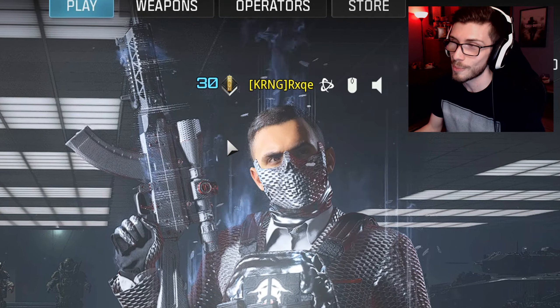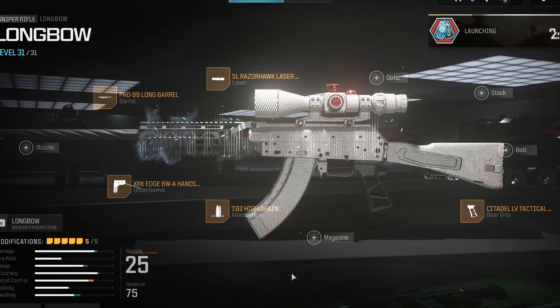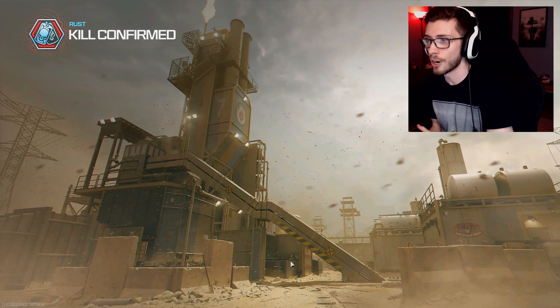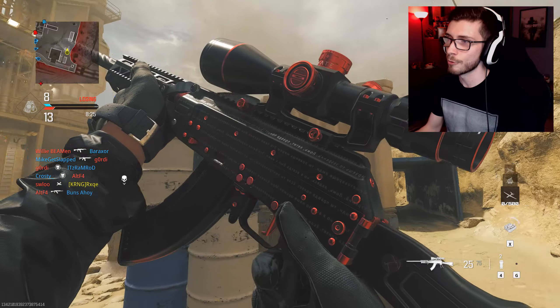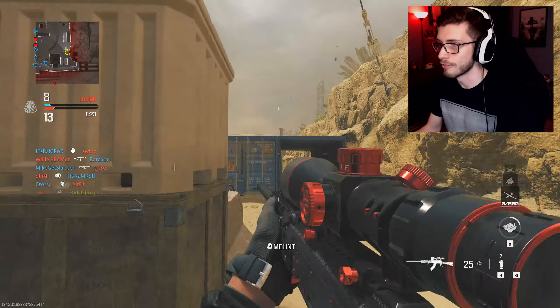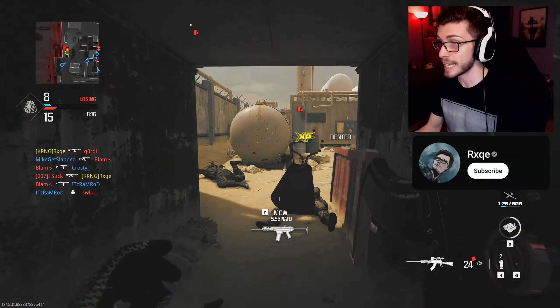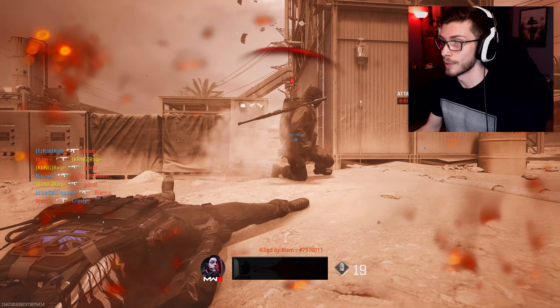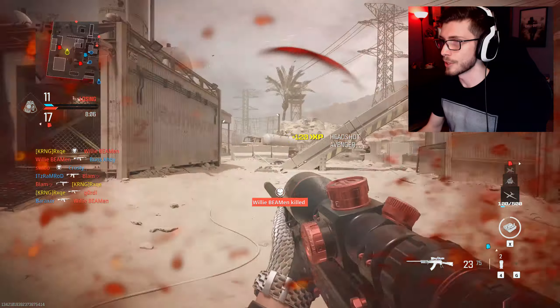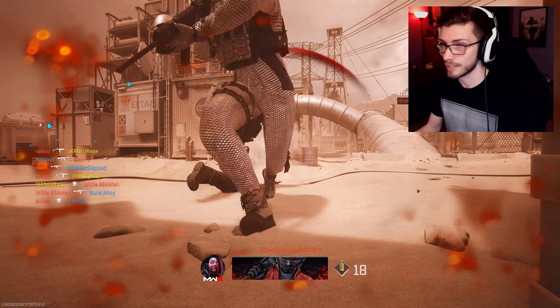I finally got access to the longbow. Here's the loadout I've been running on it, and I feel like I'm doing something wrong. This has got to be one of the weirdest snipers I've ever used in Call of Duty. The longbow really does remind me of the Outlaw from Black Ops 4, at least in terms of performance — it's super fast and can one-shot to the upper chest. I do get a lot of hit markers with this thing, but when your shot is on, it is ridiculously fast.